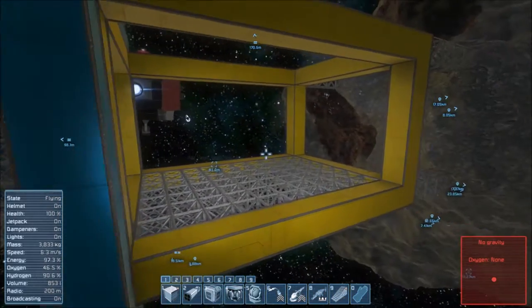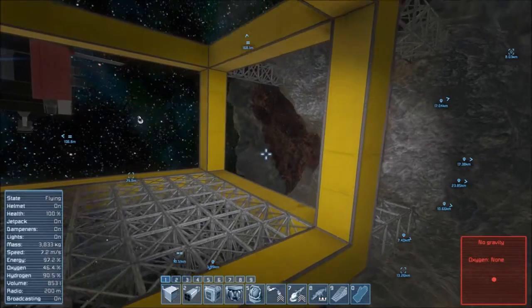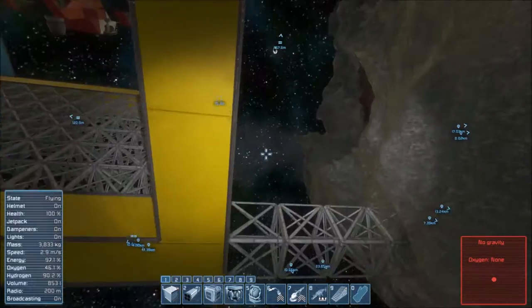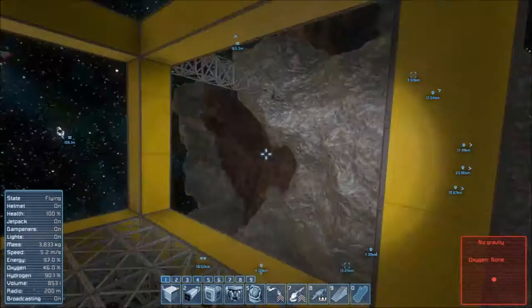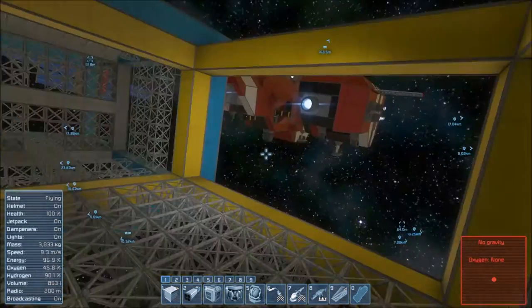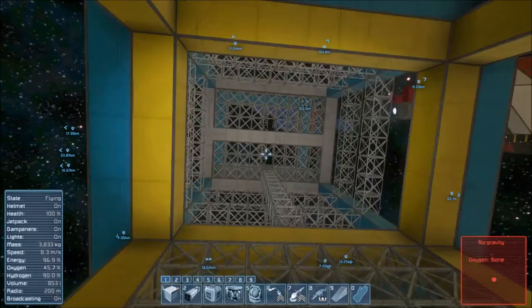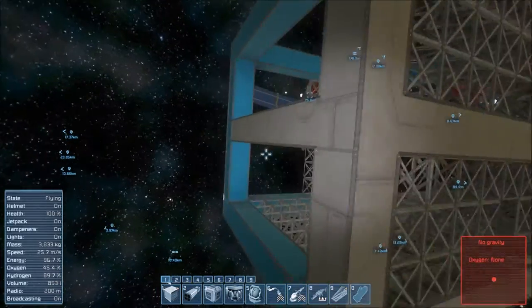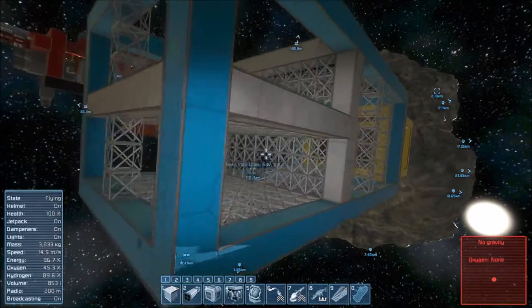We'll do that later. This is the drone bay — it's going to be at the front. The front section is going to be different than just a flat thing. I'll do some beautification once we've got it up and running, like the ship not being attached to an asteroid, having power, thrusters, gyroscopes, all that stuff.